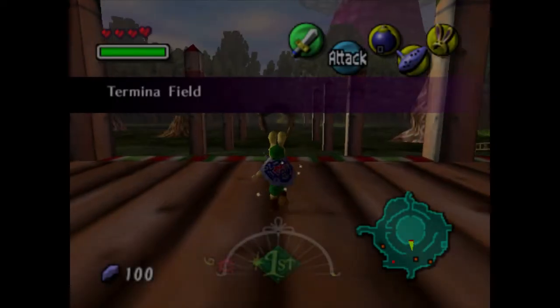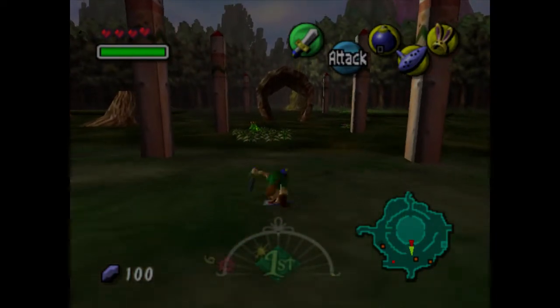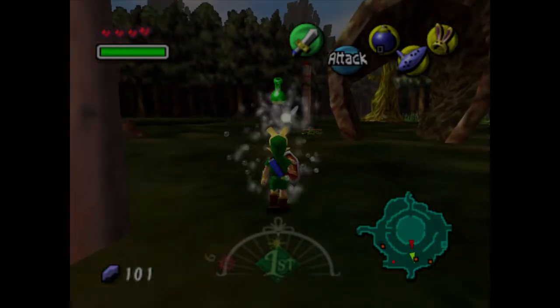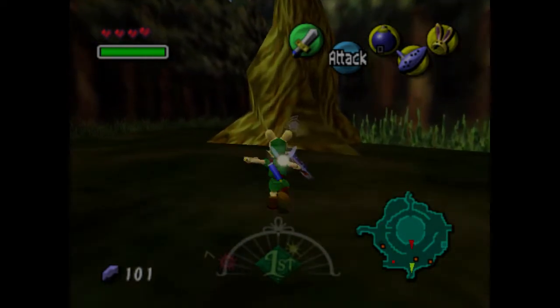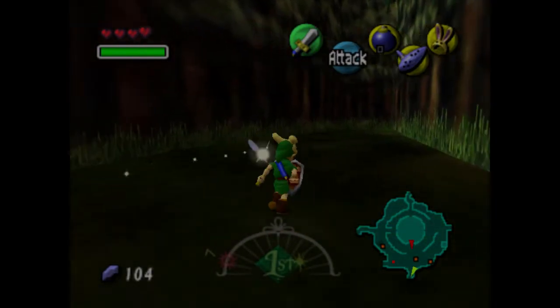Let's talk to the guard — he's going to let us into the south terminal field so we can head to the swamp. Back over here where the Skull Kid drawing was, through this log, and then on this tree — I showed you in the last episode that if you hit it with your sword it drops some rupees for you. It's a cool little easter egg. Let's head into the swamp.